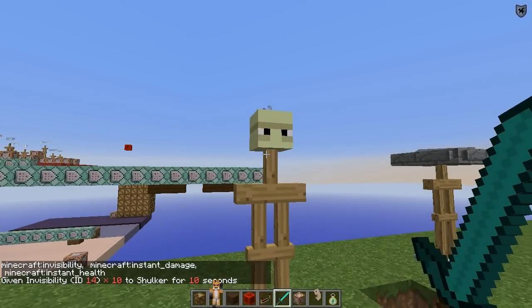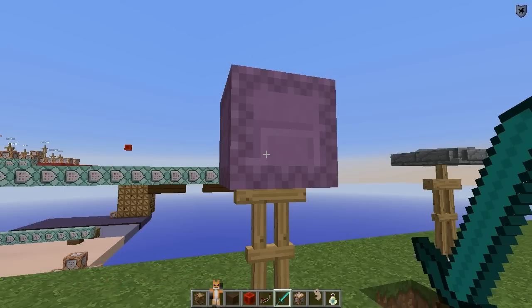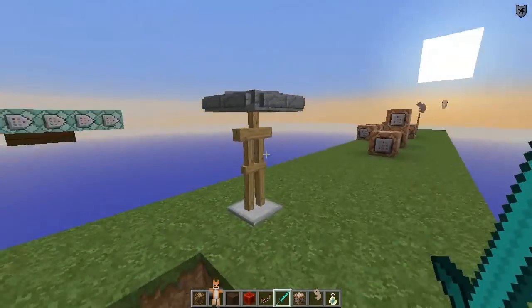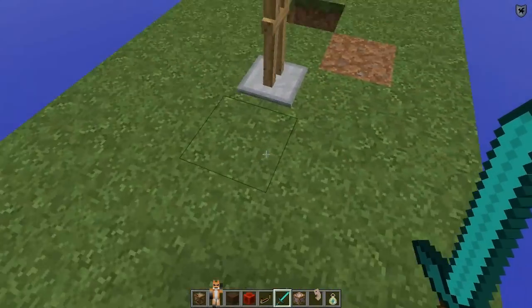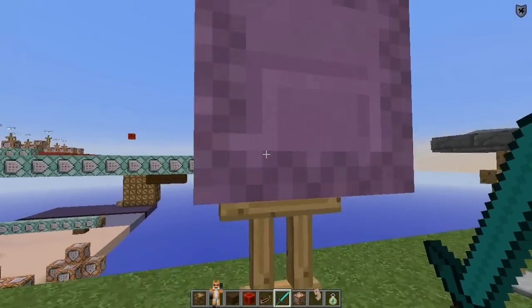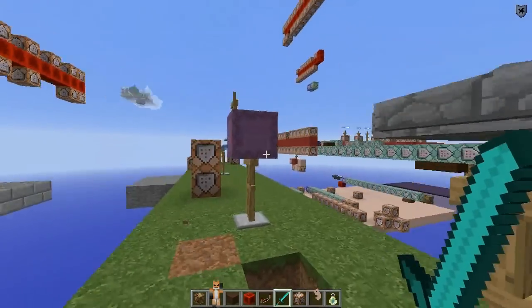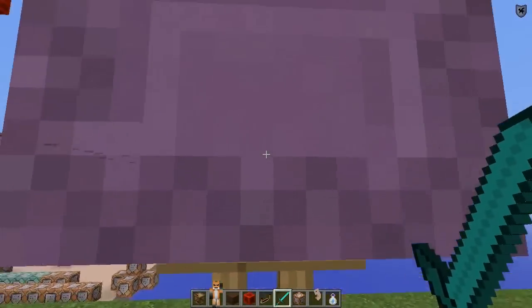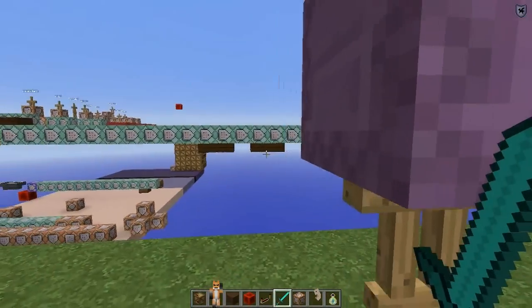Unfortunately, shulkers when invisible still show their inner body, which is incredibly annoying. I know we can use a texture pack to get rid of it, and I'll edit my texture pack to do that right now. But why would they do that? It wasn't like that before — then they fixed it, then they changed it back to this. Mojang, please fix that before the full release of 1.9 — it just doesn't make any sense. It's like making the invisibility effect strip the clothes off things.